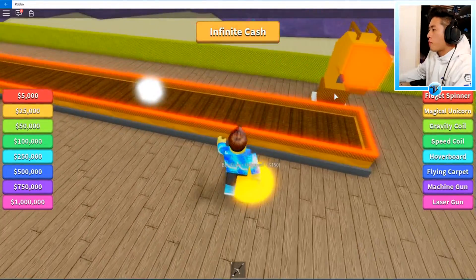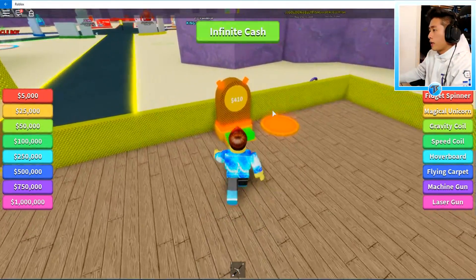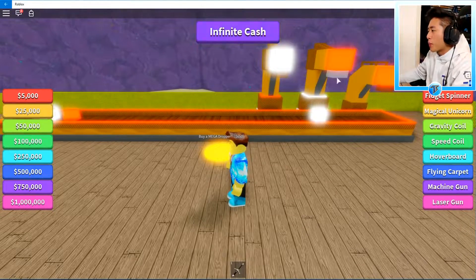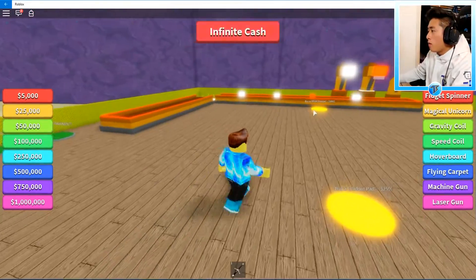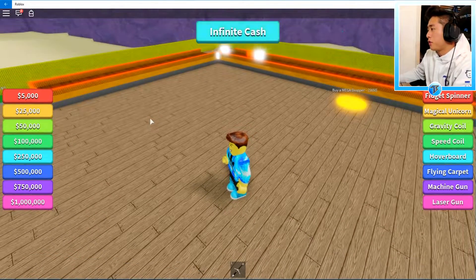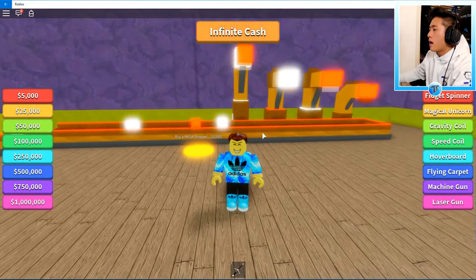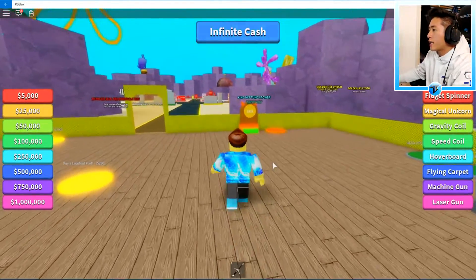Let's go ahead and get this dropper right here. Now we need a power dropper for $375. We have $400, so let's get that power dropper. Now we have three droppers going — we are probably making triple the money. Maybe we can get the mega dropper and then begin getting all the other stuff. We have enough to get the mega dropper — now we have four droppers working at the same time. The next dropper is going to be another mega dropper for $1,200.